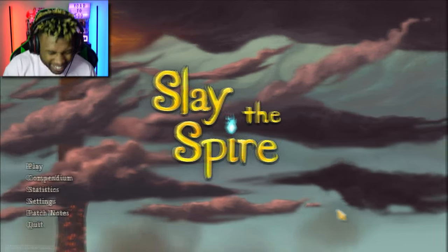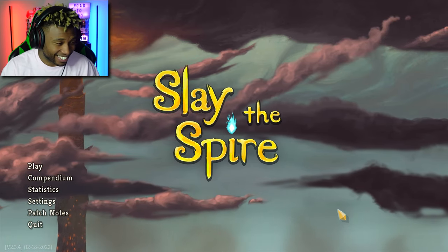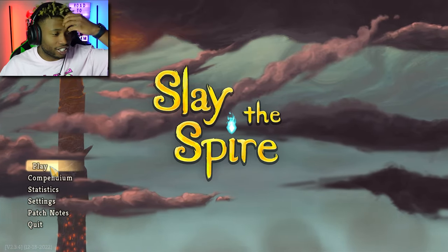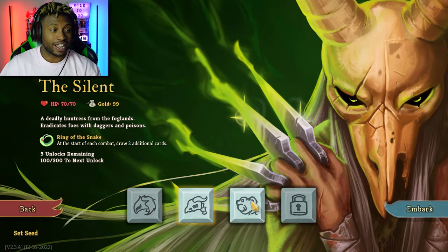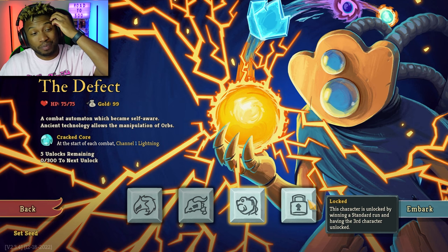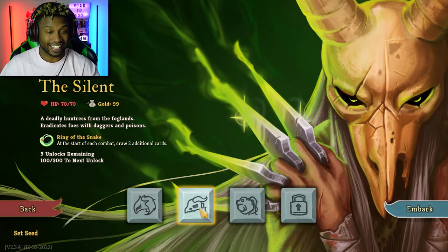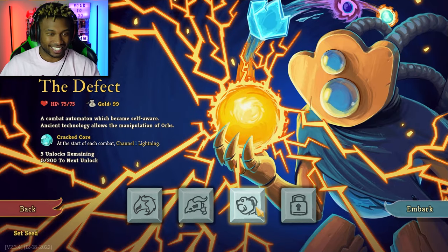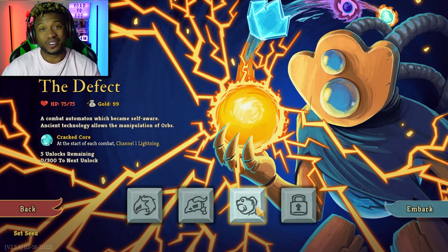Hey, what's up everyone, I'm Christian. Welcome back to Slay the Spire. Last video I went through the first two characters — I played as the Ironclad and the Silent. This time around I'm gonna play as the Defect, and then whatever character we unlock after that. If I don't make it to the final boss, I'm gonna go through the characters I like best. So far I like the Silent the best — I like her cards and abilities.